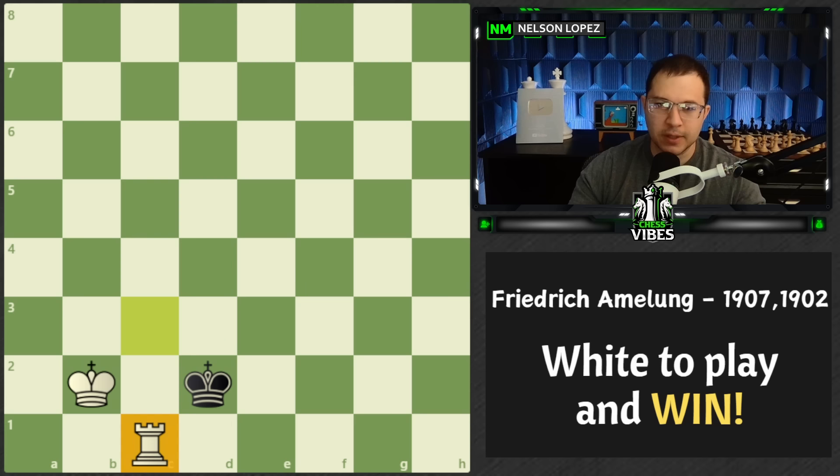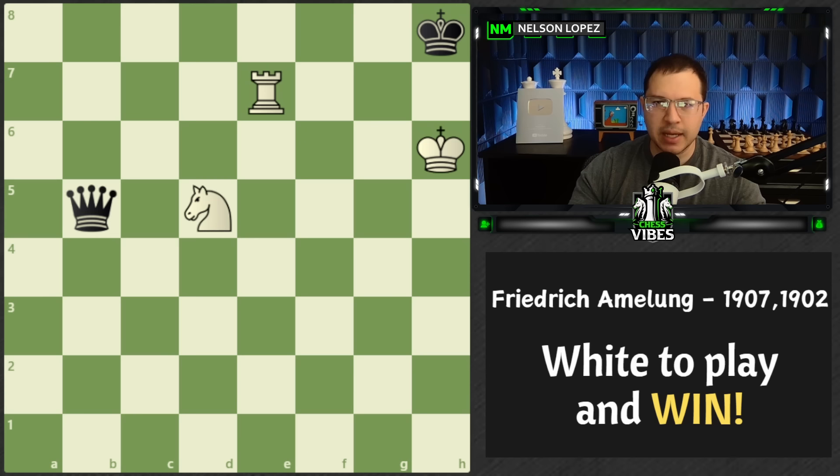Now let's go ahead and jump over to the second puzzle. This one was from 1902, and again it's white to play and win. What do you think the winning move is for white?